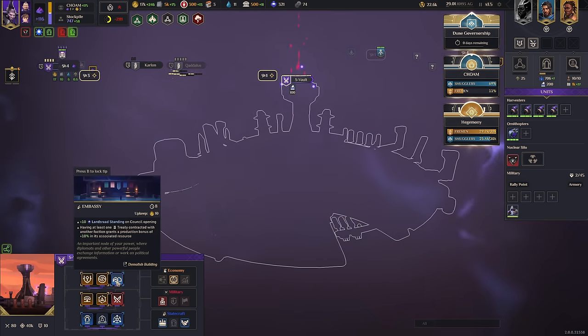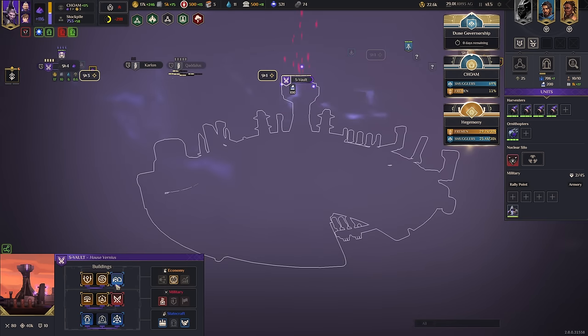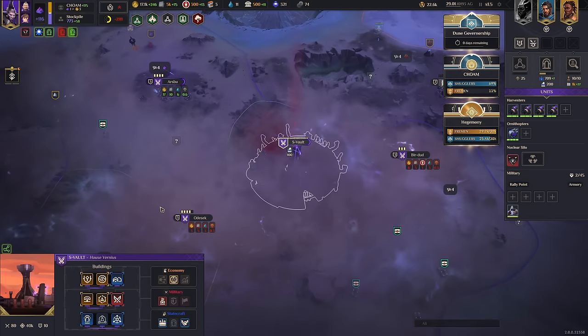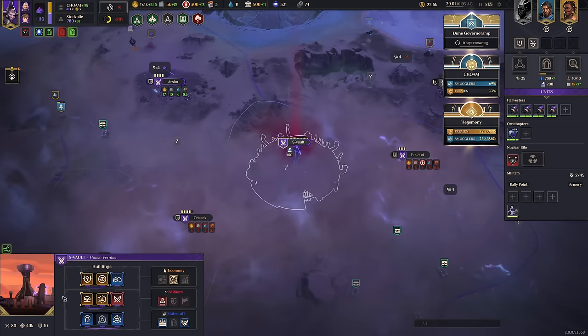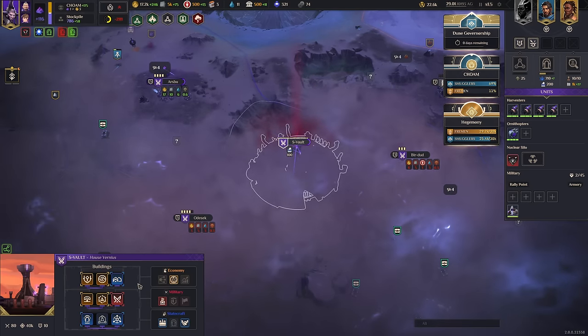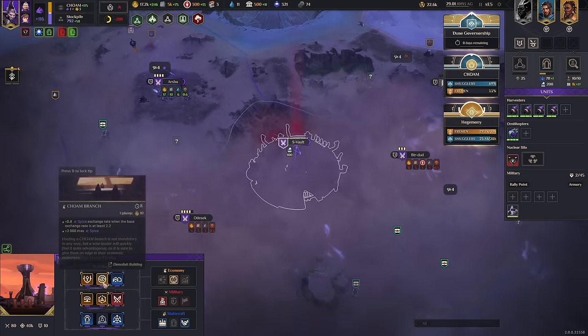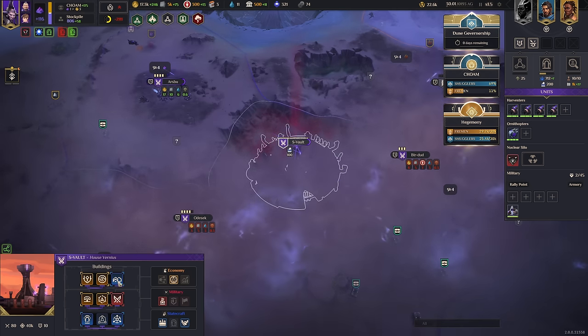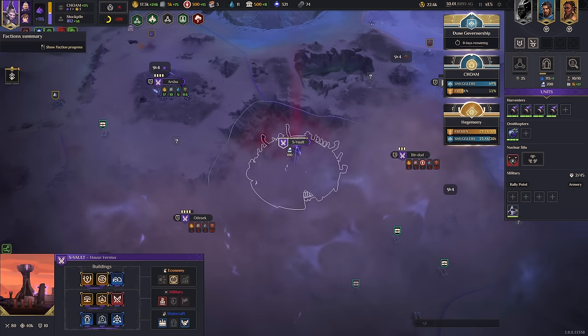There is a counselor that allows you to remove developments for free or even build two at a time, so you can change this up. It's very different from all the other factions. The S Vault looks complicated but really it's almost simpler than the others — you start with whatever one you want and then change it up as you go.